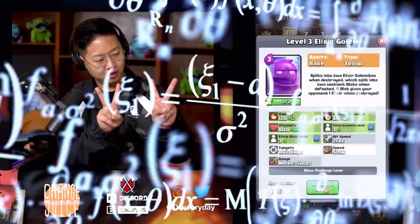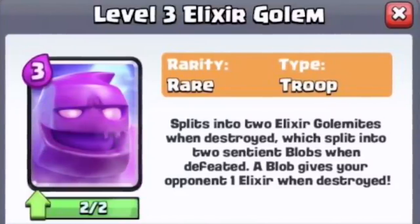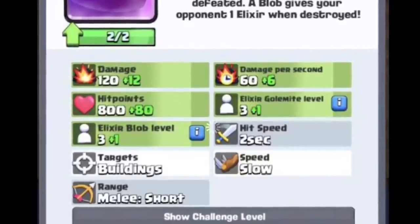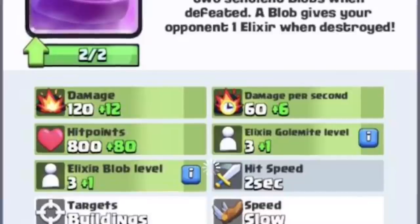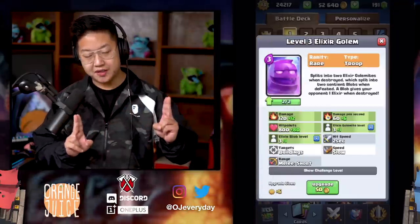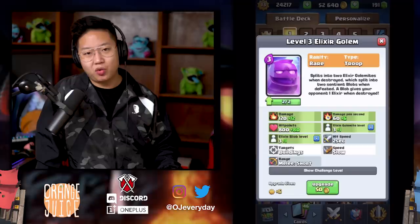The golem costs three elixir, splits into two elixir golemites when destroyed, which split into two sentient blobs when defeated. Each blob gives your opponent one elixir. Let's do the math: you've got a three-elixir golem that splits into two golemites, and those golemites split into two sentient blobs that give one elixir each. Is that four elixir? So you play this card and it gives your opponent four elixir when defeated. It targets buildings and deals a lot of damage — looks like it has the strength of a golem. It looks like 60 DPS, like a musketeer locked onto your tower with the tanking capabilities of a valkyrie. Melee range is short, speed is slow.